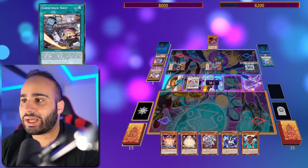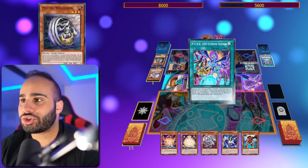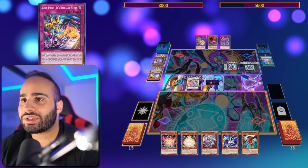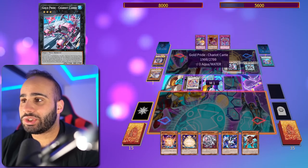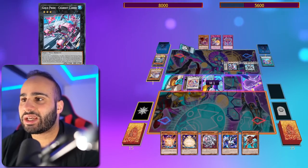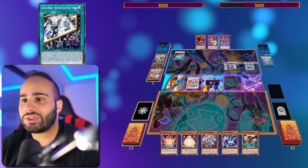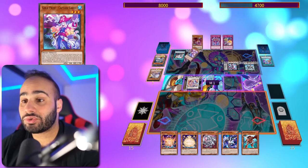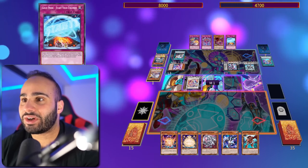Drawing another - special summoning a monster from the hand with the Field Spell. This card is just so good. And this is the Madame Spider, so he can search a Chap card. This is going to be Dangerous Gabu, which is a negate. Now he's going to be drawing yet another card, which is going to be the Neck and Neck. So now he's going to be overlaying for Chariot Carry, which searches a Gold Pride spell card from your deck to your hand. Better Luck Next Time is just a really nasty one - Foolish Burial when you have less life points than your opponent. This is going to be searching the Gold Pride Captain Carry, which is a special summon and also searches a Trap card from the deck to the hand. He had no cards in hand and now he has 4 cards in hand.